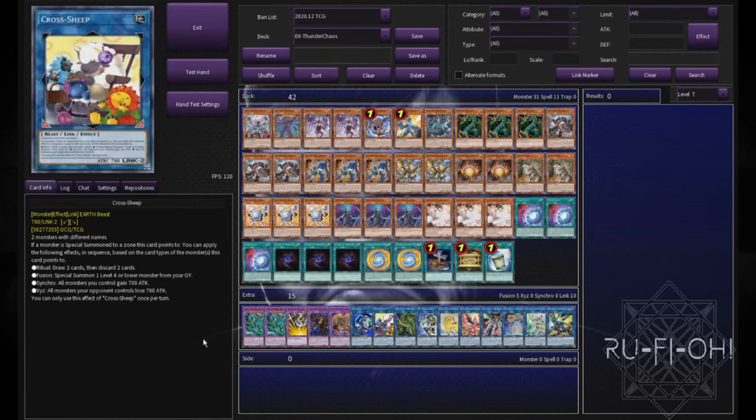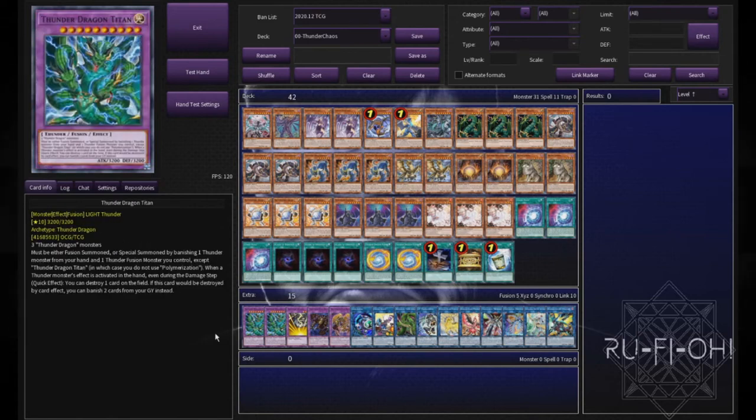Moving on to the extra deck — we're skipping the side deck entirely since it just depends on the format and what you want to play; there are plenty of videos discussing side deck theory. In the extra deck we have double copies of Titan. Two is perfectly fine — we want to fit as many utility cards in here as possible because the Thunder Dragon stuff on its own just isn't strong enough. Two copies is more than enough to pop cards, make it massive, and do what it does best.